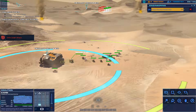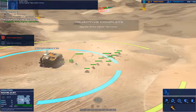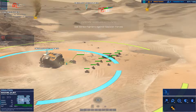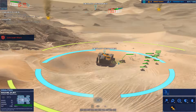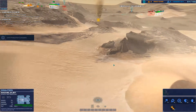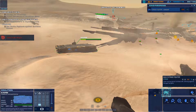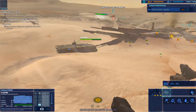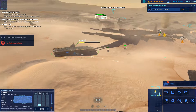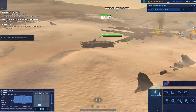Hostile strike craft down. Contact enemy armor — bearing designated. Enemy contacts on the board. Strike fighter fabrication online — begin constructing strike fighters immediately. Hostiles are out there — set up a scanner. Light attack vehicle destroyed. Capisci copies. Armored vehicles have been destroyed. Hostile armor eliminated. Strike fighter online — proceed to rally point. Secure location marked. Strike fighter ready for service.